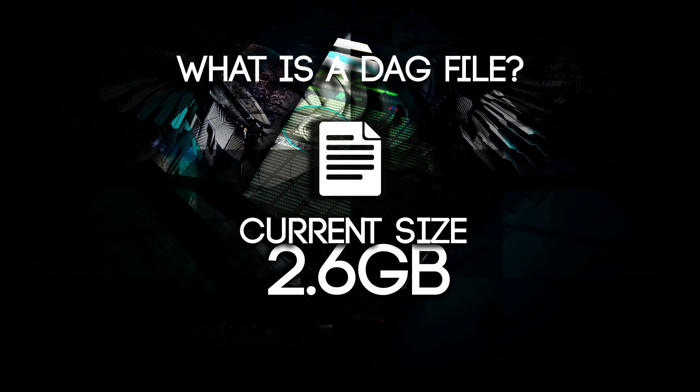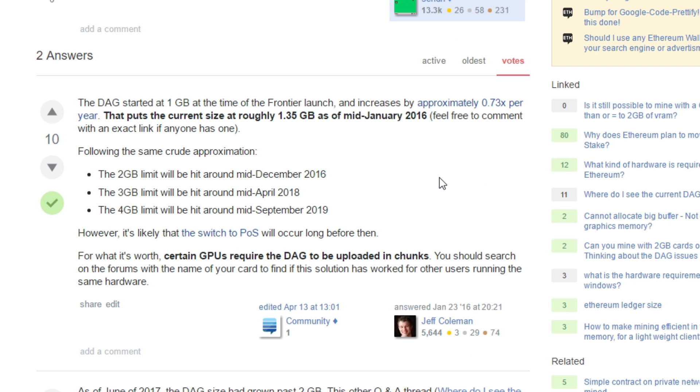You're pretty safe with a three gigabyte card, and here's why. According to calculations from this guy over here, the DAG file is growing about 0.73 gigabytes per year. Assuming the DAG file was about one gigabyte at the start, it was around two gigabytes in December 2016.